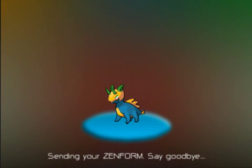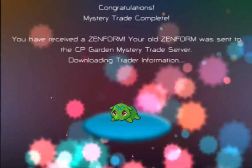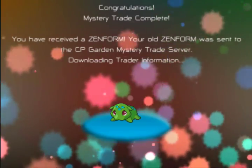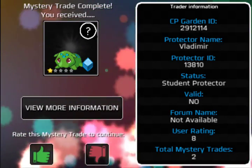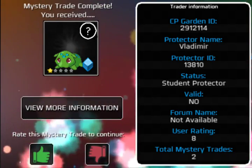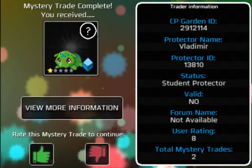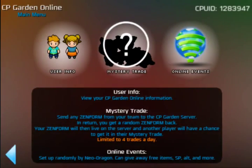Let's send off that Orel again. When version 1.2.7 hits, the mystery trade is going to be tiered — so whatever Zenform you send off in a tier, you'll get an equivalent Zenform back from the same tier. For example, if you send off a Nav Zenform — which are super rare and currently the only Zenforms in that tier — you will get a different Nav back. It's going to be really exciting and worth mystery trading. It's a lot of fun if you've got skill points to spend. Thumbs up to Vladimir — and there are the Zenforms back.